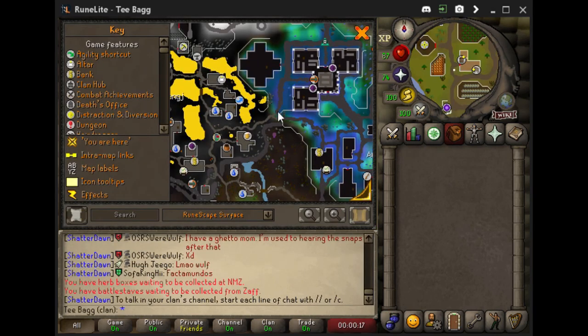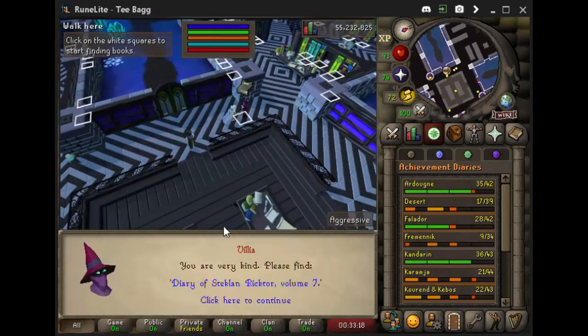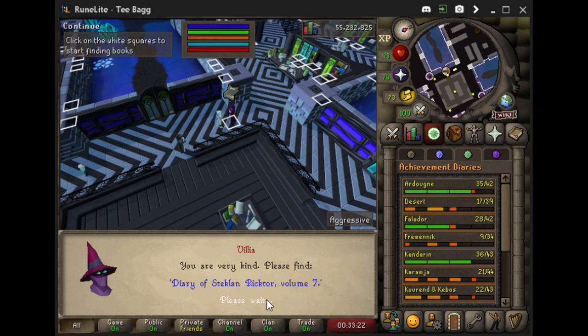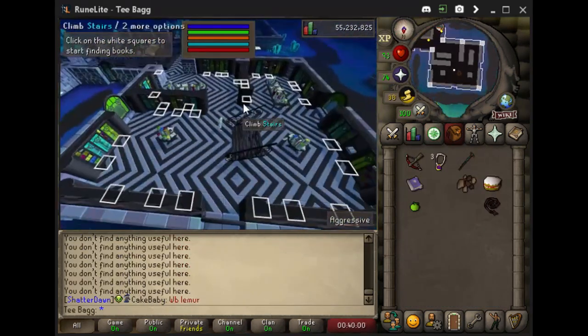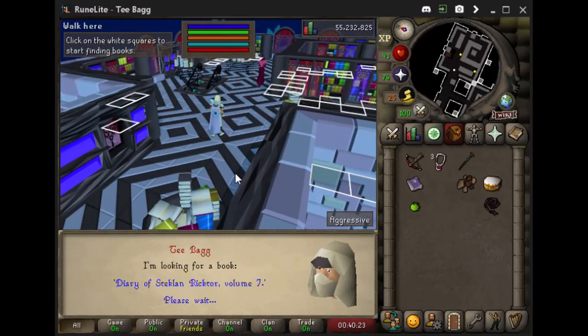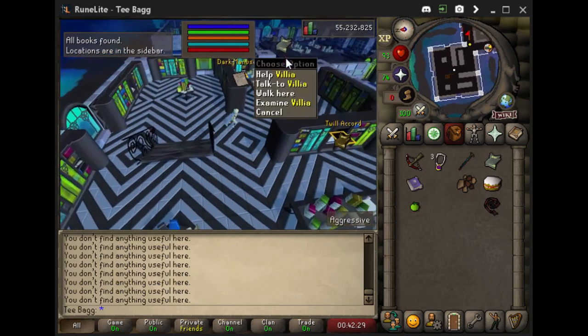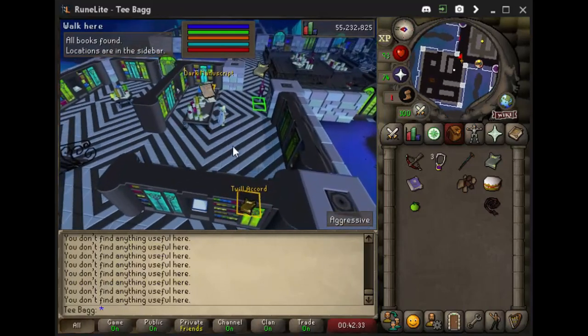For our next task, we are pretty close by. We have to make our way over to the Arceus Library, so let's just run there. Once inside the library, there are 3 or 4 NPCs who need help locating a book. Right-click any of them and use the help option. Once they tell you what book they want, make your way to the top floor and speak to Biblia, who will give you a better understanding of where the book is located. Once you've located the book, bring it back to the NPC you chose to help — task complete.